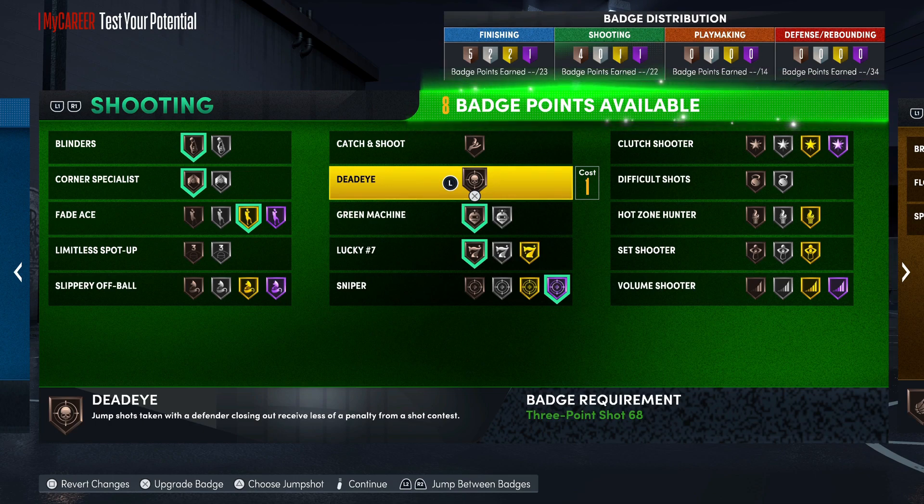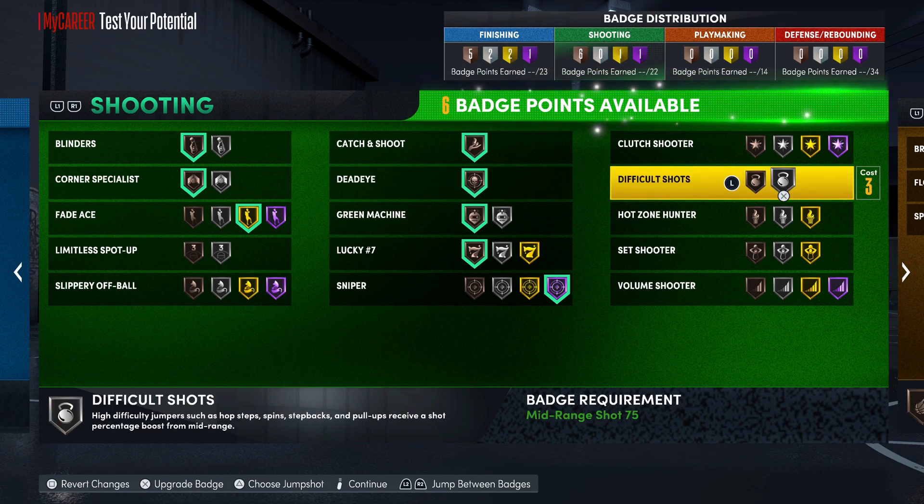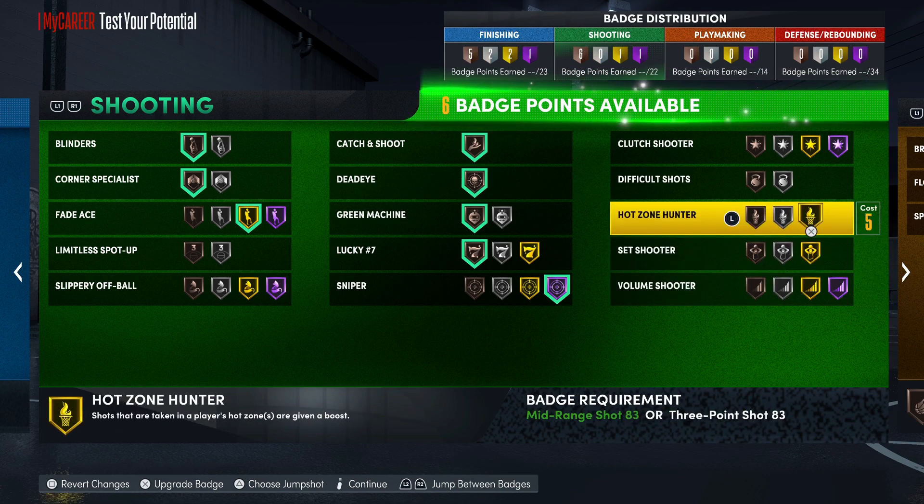If you're playing zone offense and playing from the free throw line area, you can throw on Fade Ace right there because that's really how you break the 2-3 zone. We're also gonna go Catch and Shoot, Dead Eye, and High Zone Hunter.